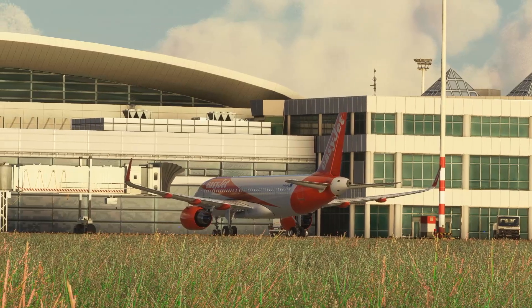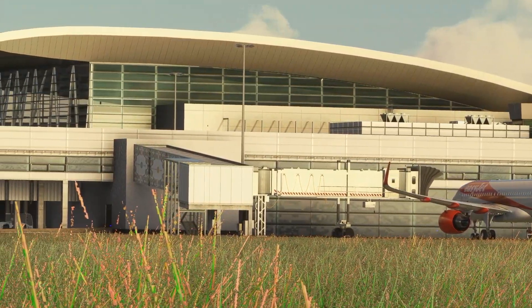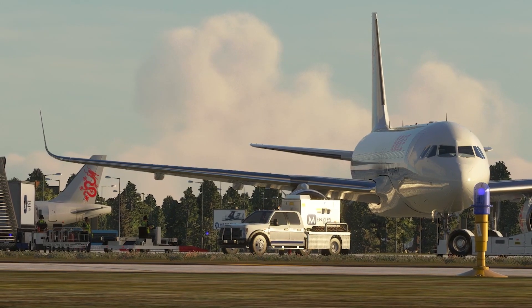This is default Microsoft Flight Simulator and as you can see, it is very grey, it is very brown and very washed out. But what if there was a way to enhance your flight sim?